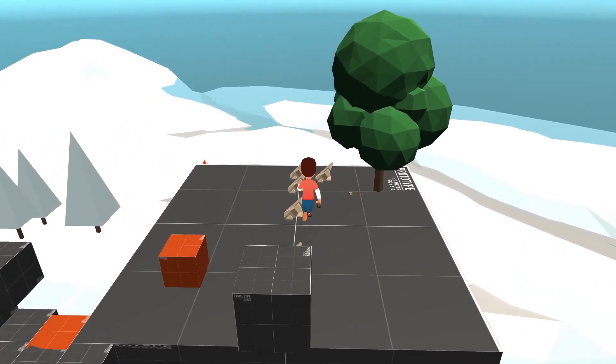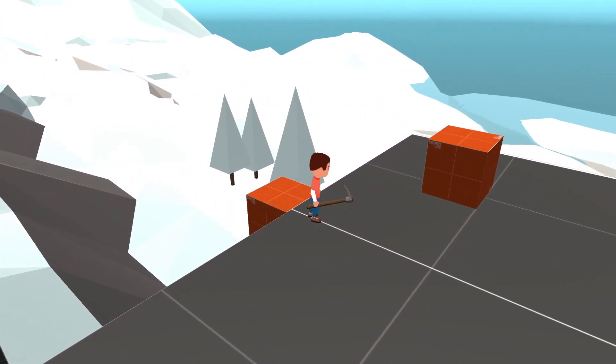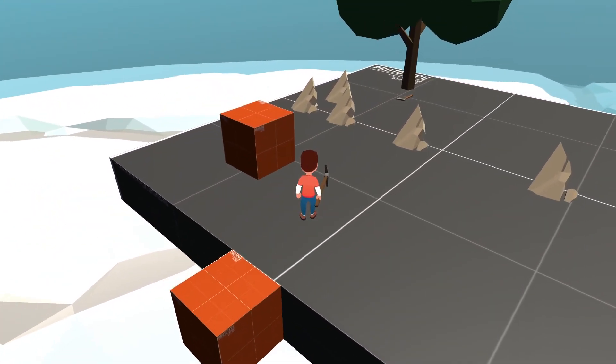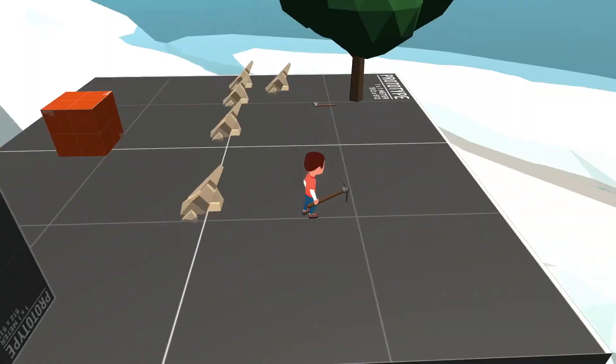Right here I have a test ground and this is where I tested some of the mechanics that I was making. Right here is a moving platform and it works — you can jump off it and walk on it — and that was one of the requests that were made in the previous video.